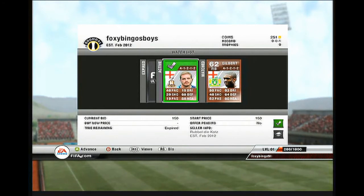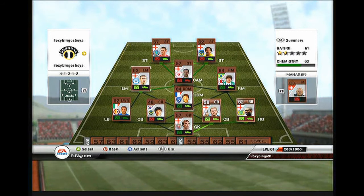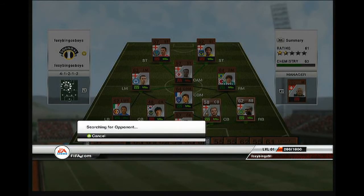For my first match I got absolutely hammered 7-0. After that I decided to buy a centre back — Oliver, an English centre back — for 150 coins. Then I went for a right back, Gilbert, an English right back who I think plays for Norwich, for 200 coins. I put them in at centre back and right back.